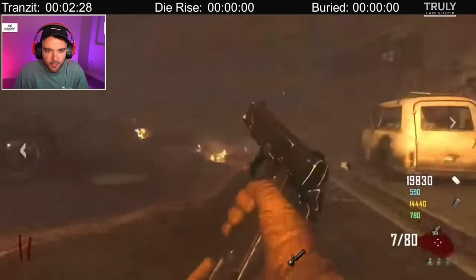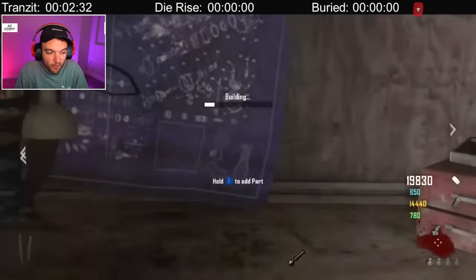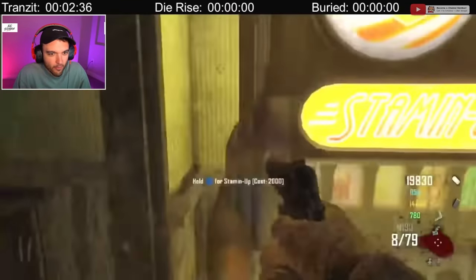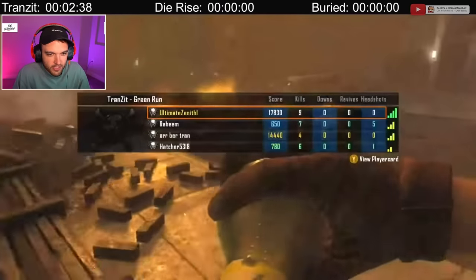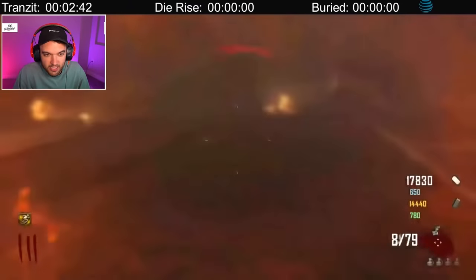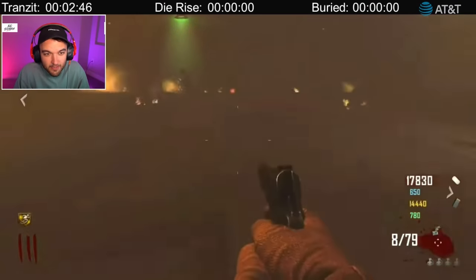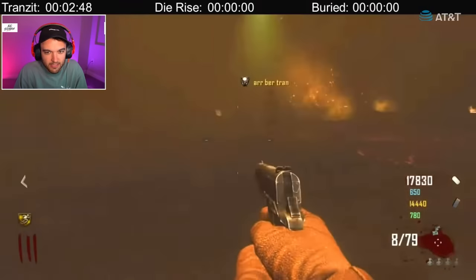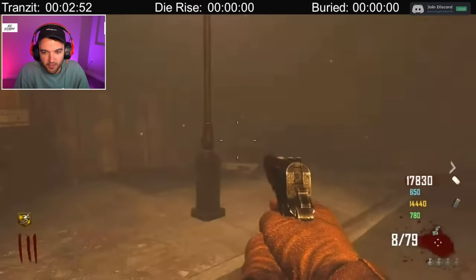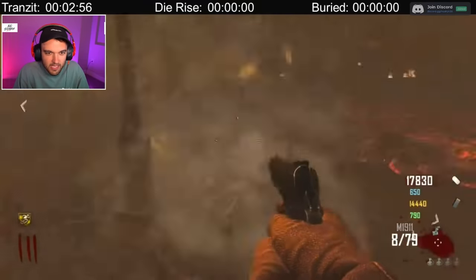Shooting out the window for fun. It looks like his teammate has already grabbed one of the parts and built it on. We've got already two parts done. He's going to go ahead and buy Stamina Up. His teammate just hit the bank as well, so they got two people loaded up in points. The big thing now is going to be getting what you need out of the box, and they're doing the Richtofen inside, which means you need to get the EMPs out of the box.